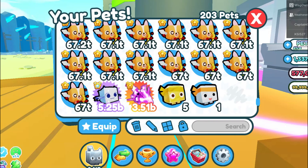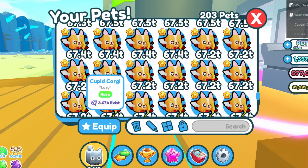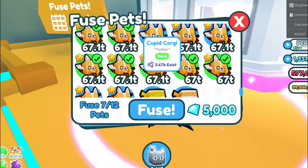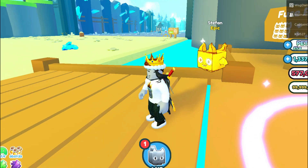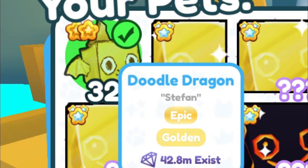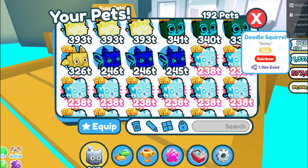So this is a great fusing method. This will help you guys a lot because I get lots of these Cupid Corgis, so you definitely don't want to throw these away. You can fuse them and get much better pets just by fusing 12. Let's try one more time. Every other time that I've fused I got a Doodle Fairy or a Doodle Squirrel Rainbow, but this time I got a different pet — I got a Doodle Dragon Golden. That's crazy. It is 326 trillion level, still a powerful pet.